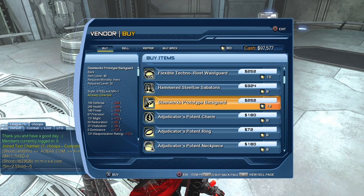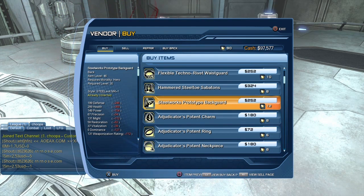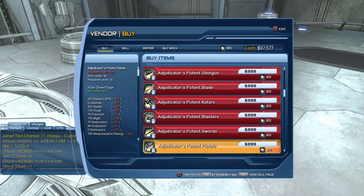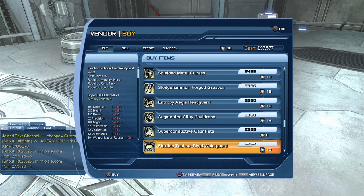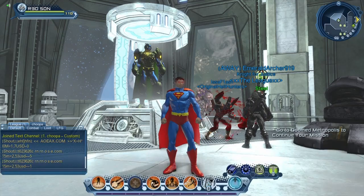You have to be level 30 to be able to purchase it from Steel, and as you can see it costs 12 source marks. If you scroll down a bit you will see — in my case the tank version because this character is a tank — but if your character is a controller you're going to see the controller version, if you're a healer you're going to see the healer version, and so on.